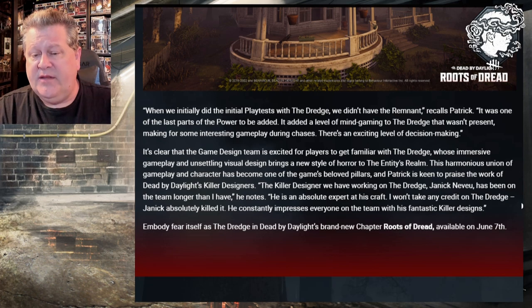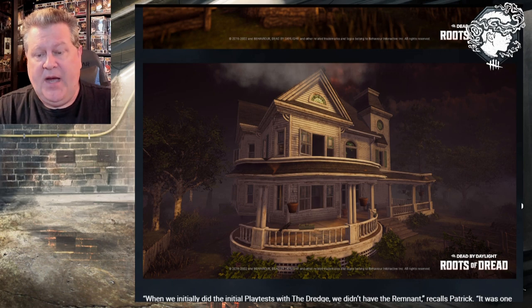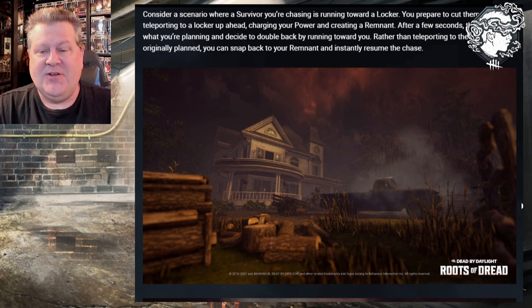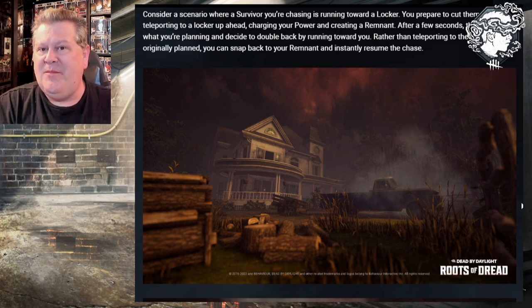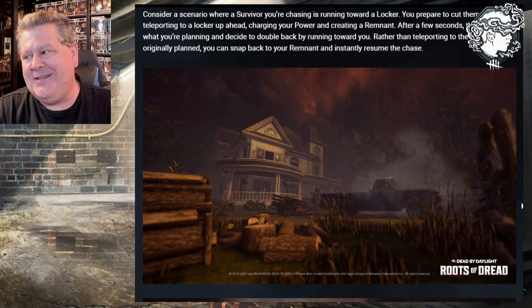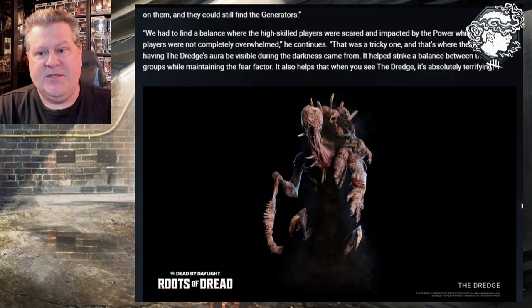Embody the fear itself as the Dredge in Dead by Daylight's brand new chapter, Roots of Dread, available June 7th. The mind gameplay with the remnant in loops — you might want to become a W gamer on some of those shorter loops because you are going to go down. And then you have the extra element of thinking: I'm doing this loop and they put down the remnant — is there a locker behind me too? They have multiple options: chase you, go to the remnant, or go to the locker behind you. It becomes quite a bit to keep in consideration. And if they're going to increase the darkness too — the way I heard the PTB wasn't as dark as it's going to be on release — this is going to be a scary killer to face.